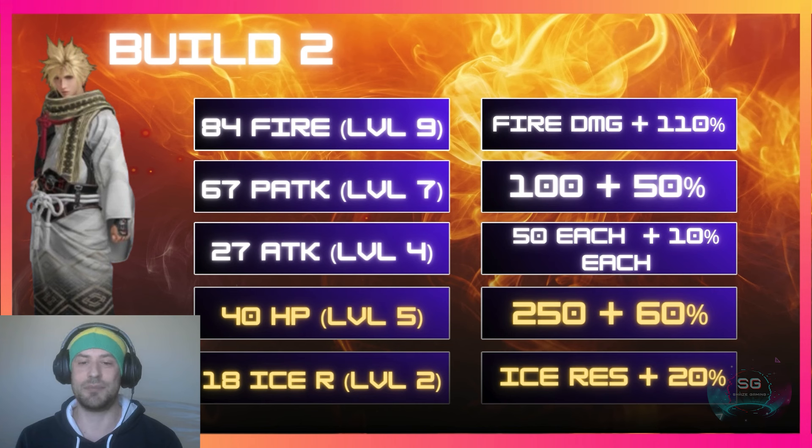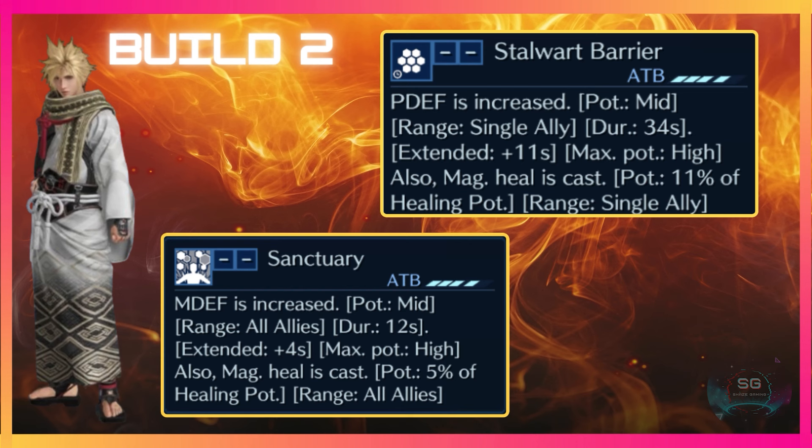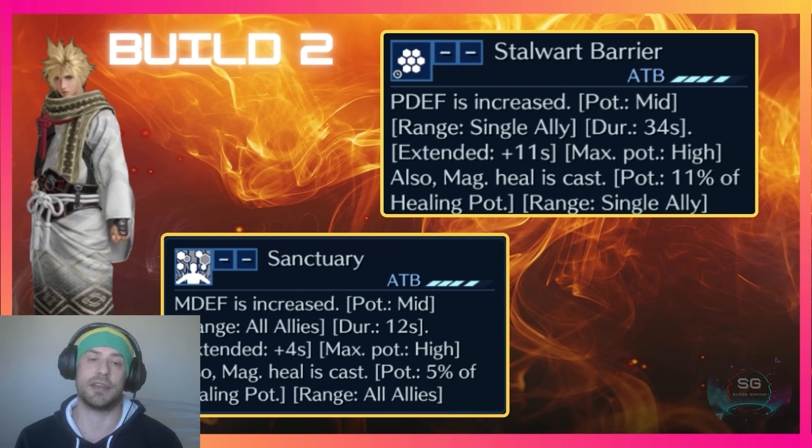It doesn't seem like a good trade — losing HP and trading limit break potency for status resistance — but the Bandage Sword alternative is more for the command ability than for the R abilities. With the Butterfly Edge you get a mid-potency physical defense increase for a single ally with a max of high, but with the Bandage Sword you get magic defense of mid potency for all allies with a max of high. So if you want magic defense for your whole party, go for Bandage Sword.